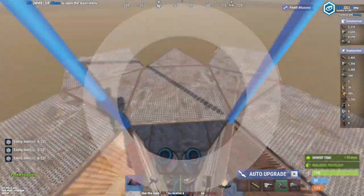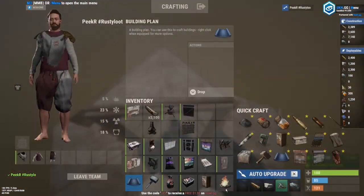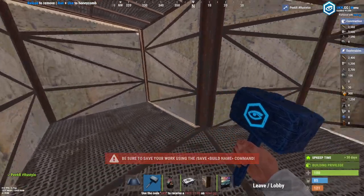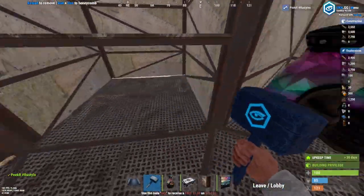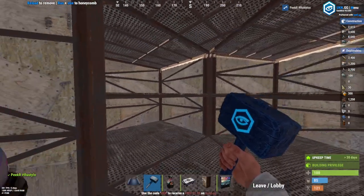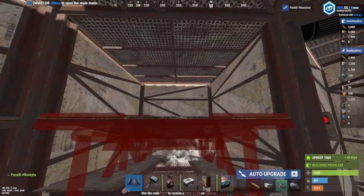Make sure to leave this one open and make yourself a roof airlock right here. Now come over into the inside of the second floor — go ahead and place ramps in each square just like that. Then go ahead and place ramps facing like this.